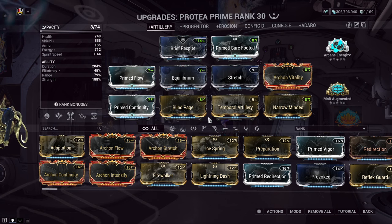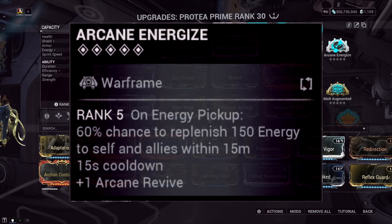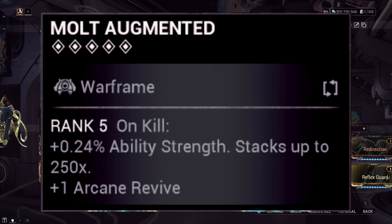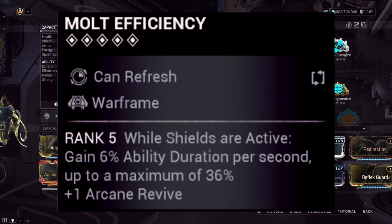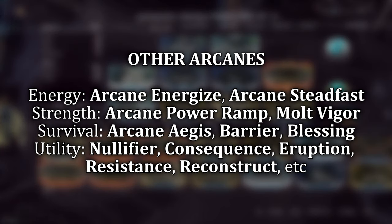For arcanes, Arcane Energize syncs well with the energy return setup, though it's not a necessity. For the other arcane slot, I'd personally use either of the Molt arcanes — Molt Augmented for increased scaling ability strength, or Molt Efficiency for an ability duration increase scaling off your active shield capacity. Both work fantastically, but there are other solid options on screen as well.